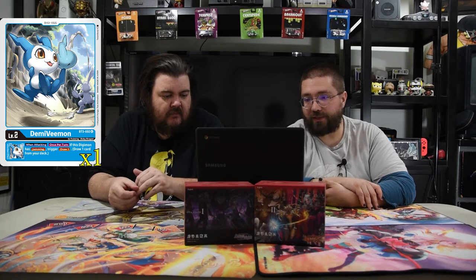The other egg we have is Demi Vemon. The inheritable is: when attacking, once per turn, if this Digimon has Jamming trigger, draw one. That seems really good — free card draw.